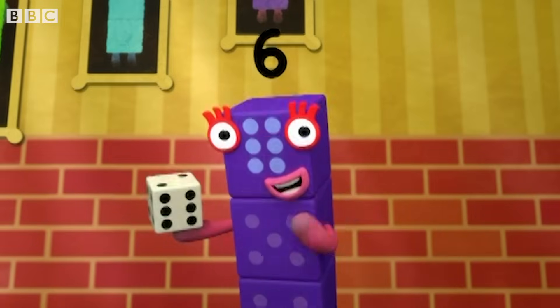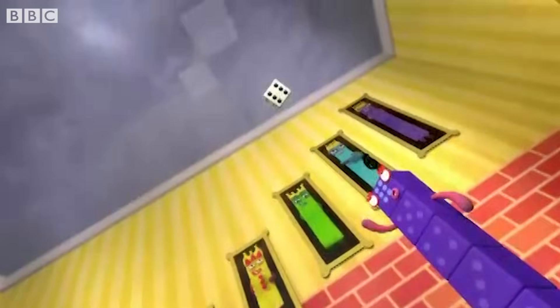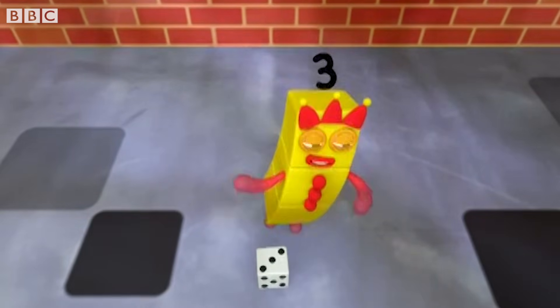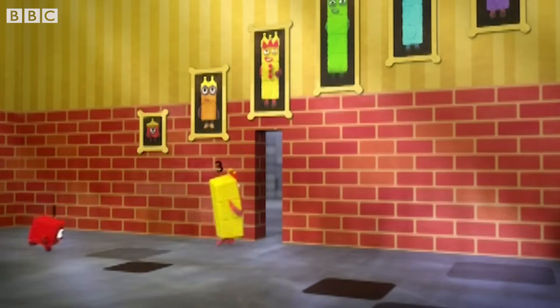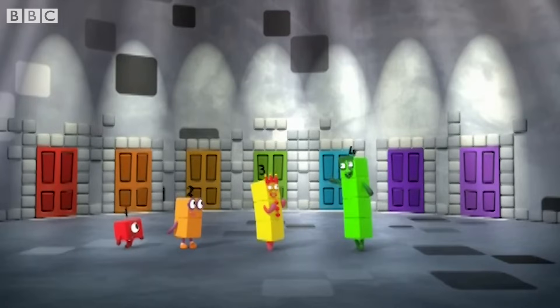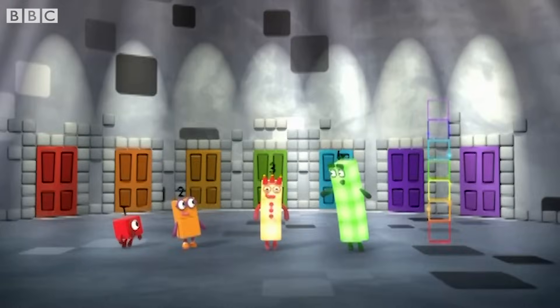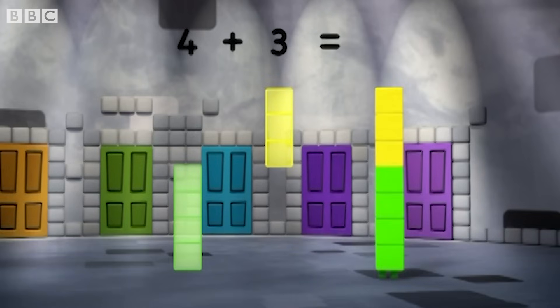Hello, friends! Here's my advice! It's time for me to roll the dice! Watch me give a little throw, and you'll know which way to go! One, two, three! One, two, three! Follow me! Uh-huh! Seven doors! Which door is right? Maybe seven can help! How do we get seven? Four plus three equals seven!